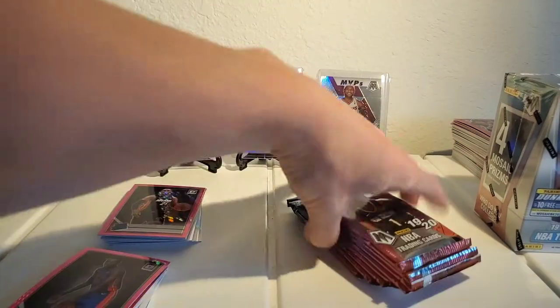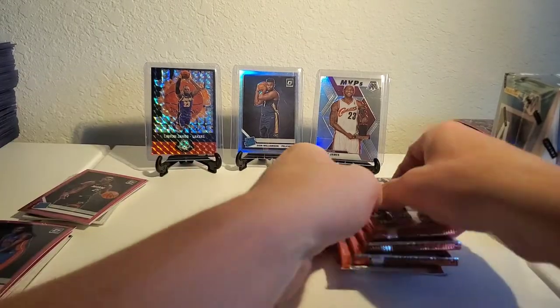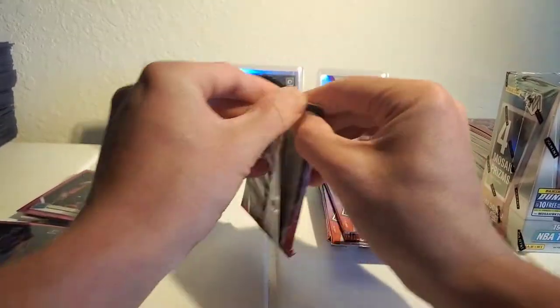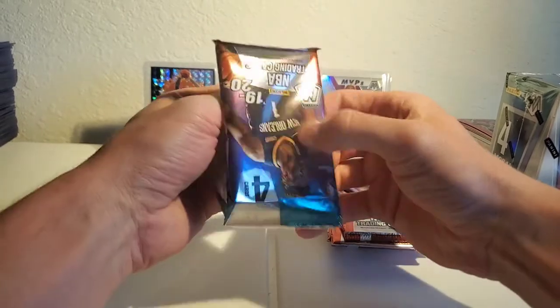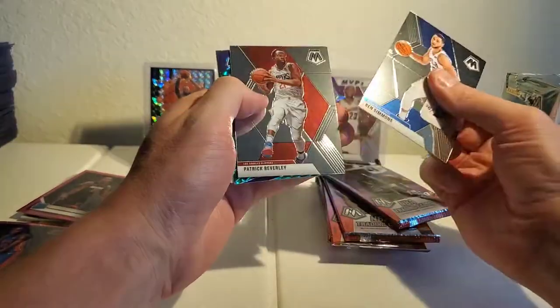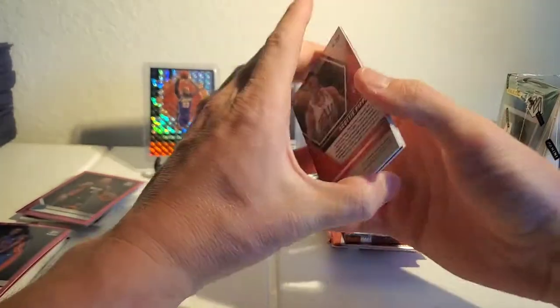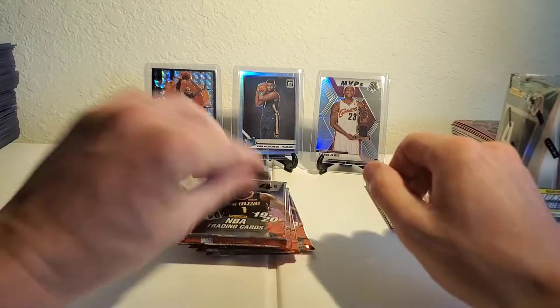There's not too much to beat really — we got a couple hits, I'm not gonna lie, but nothing major. So Mosaic, can you come out with a win here with the right cards? Patrick Beverley, Steph Curry Got Game, and Scottie Pippen — first pack.